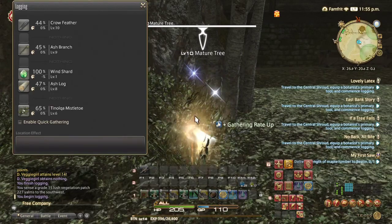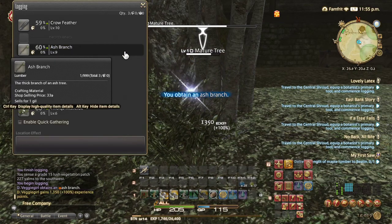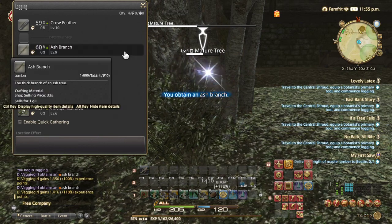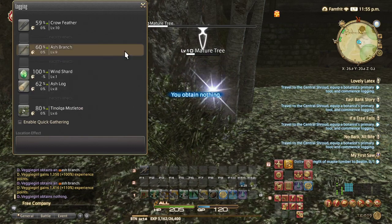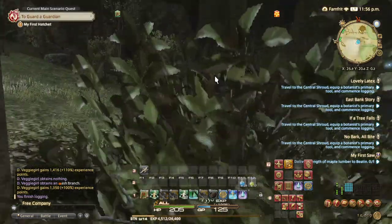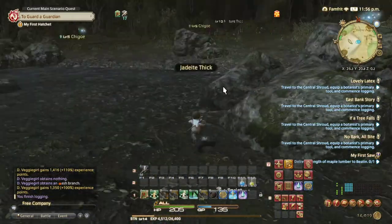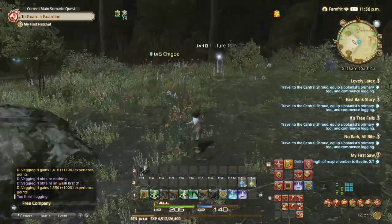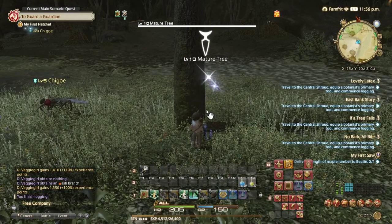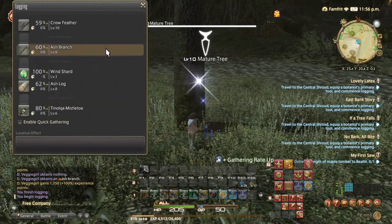I'm going to use a spell again — boom — and try a different item. 1314, 1400 XP — it's not always the same amount. So guys, that's how you cut trees as a botanist. I'm a starter so I'm learning as I go as well. If you like this video please like and subscribe, leave questions in the comments, and see you in my next video.